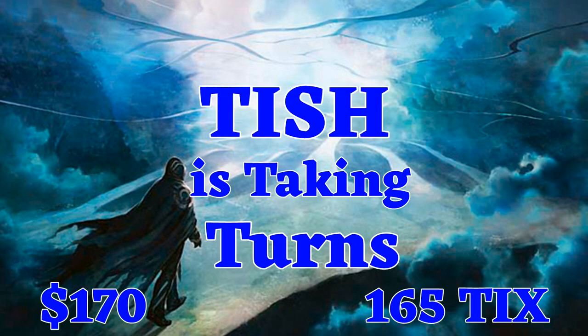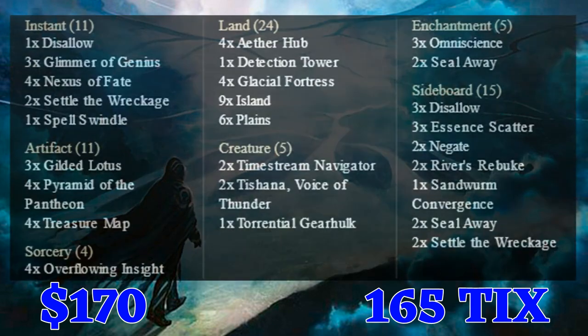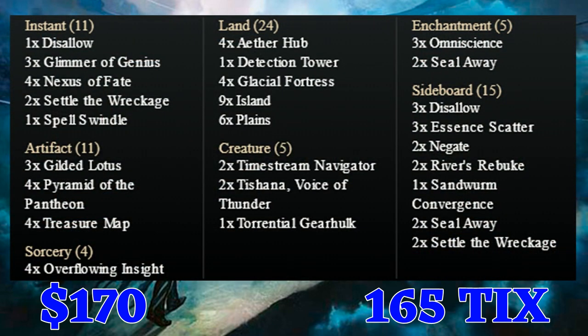Today we bring you Tish's Taking Turns. This is a standard blue-white deck that is somewhat similar to the other Taking Turns and the Bant Nexus decks out there, but it uses Omniscience to sneak out some very hefty creatures, namely Tishana.